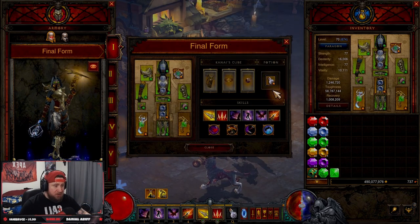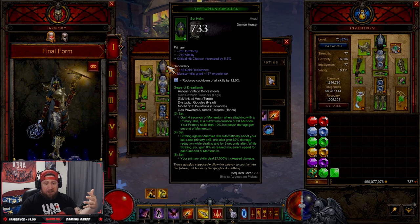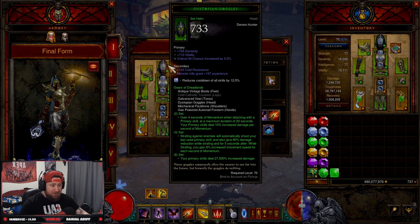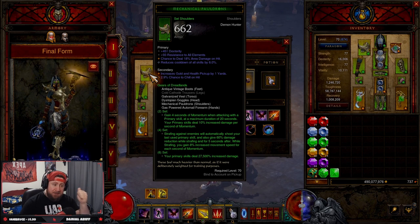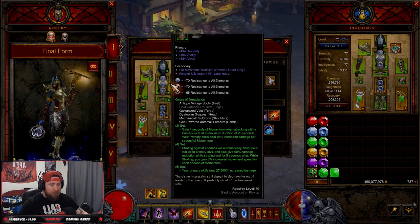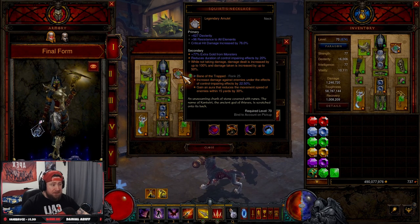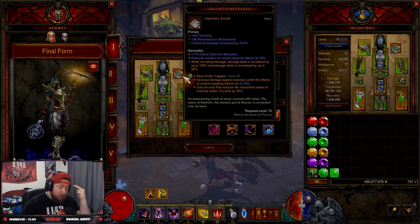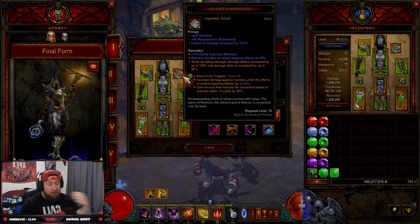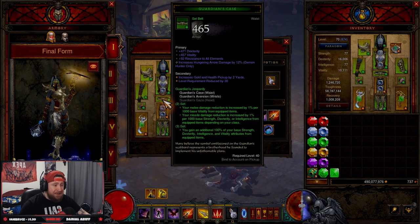For stat priorities: in the Helm you want Dex, Vit, Crit Chance. Shoulders: Dex, All Resist, Area Damage, Cooldown. Gloves: Dex, Crit Chance, Crit Damage, Area Damage — not Vitality. Chest: Dex, Vit, Armor. For Squirt's Necklace — mine is horrible — you want Crit Damage, Crit Chance, and Cold Damage.